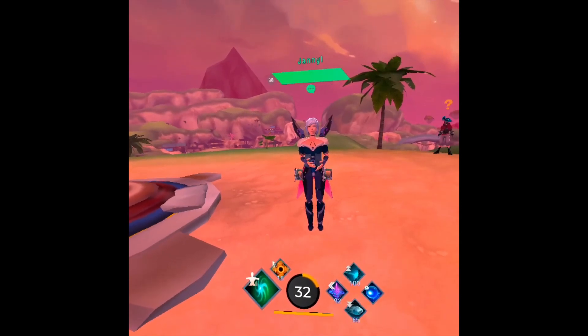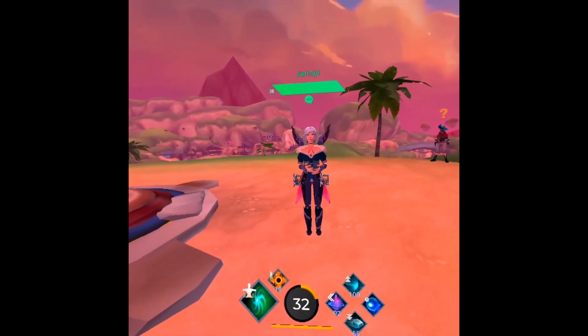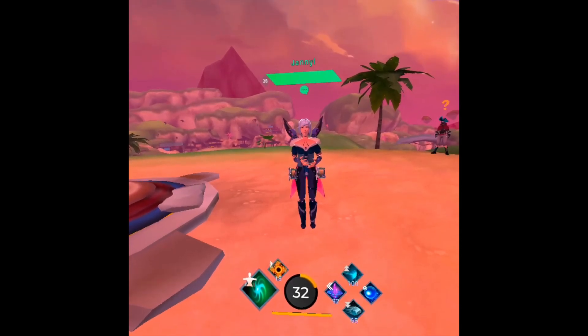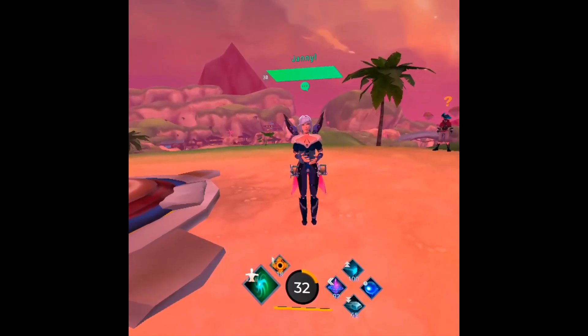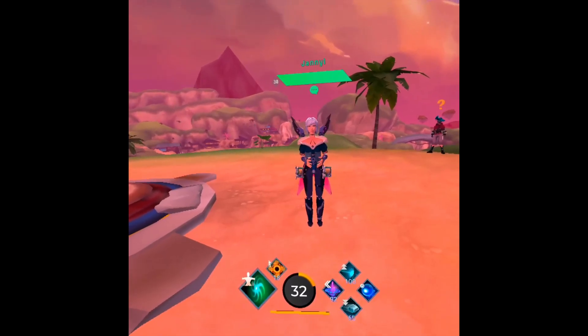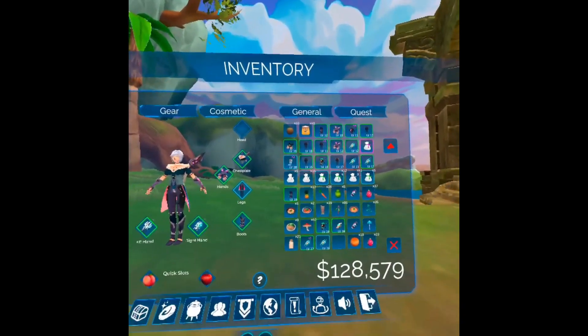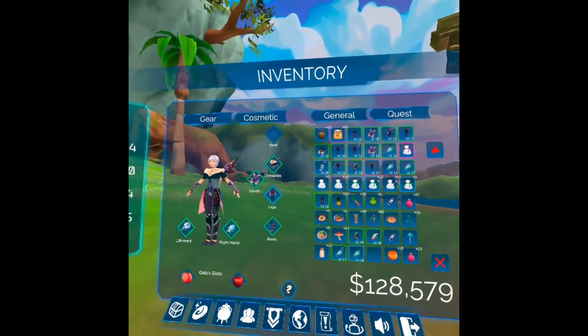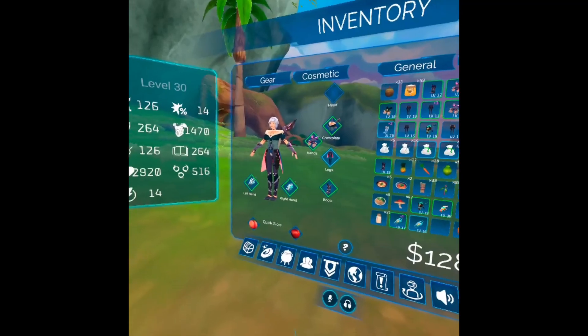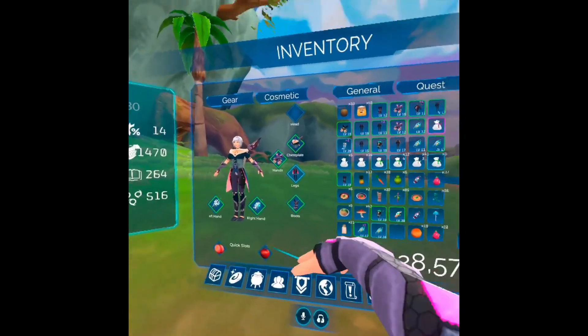Well, I think I've come up with a way of getting over that, giving you some extra bag space. Everybody probably already knew it before I did but I figured it out this afternoon so let's see what you think. Right, so here I am in my inventory and as you can see it's pretty full and I've got things in my quick slots.